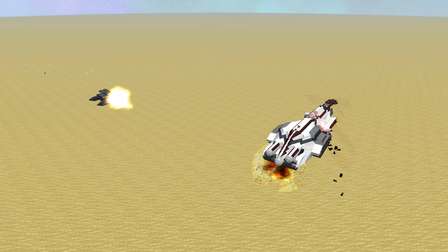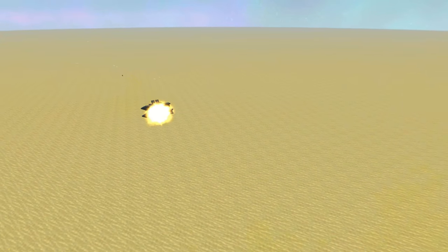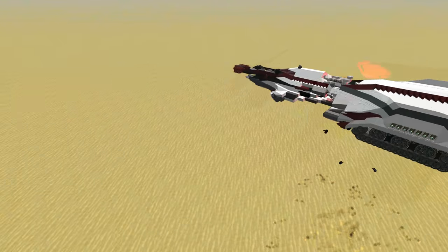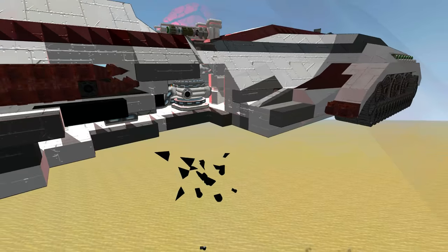The one going off in the background in slow motion is a pure explosive shell — a 2000mm shell against the Chaos itself — and as you can see it does a lot of damage.